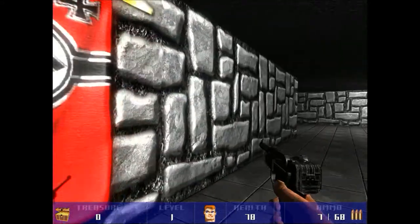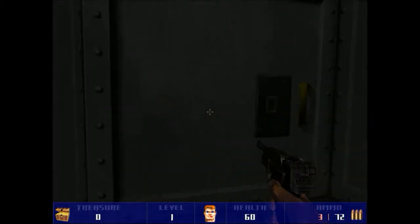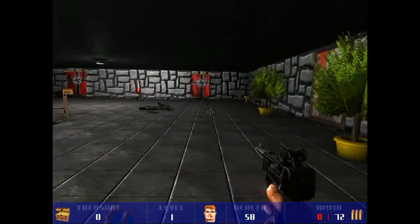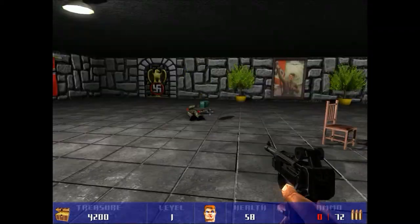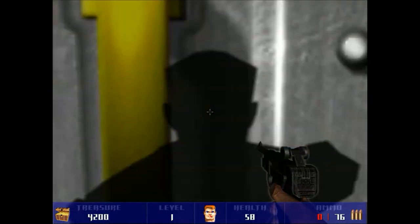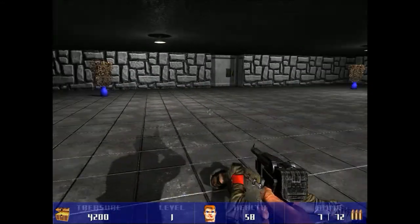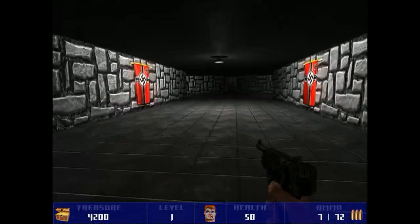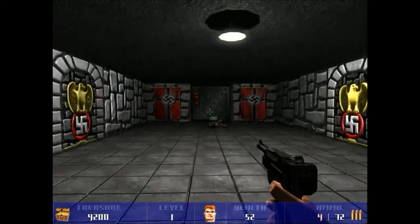A ver, es verdad que ya estamos pronto al final. Se quedan como clavados los enemigos. Habrá que dejar de hacer el punto. Aquí tenemos las joyas. Creo que ya estamos. Me falta muy poco. ¿Pero esto qué es? Es un laberinto, ¿no? Aquí ya hemos llegado al final.